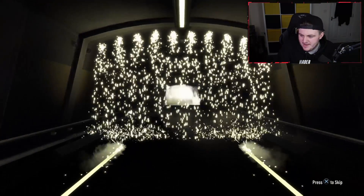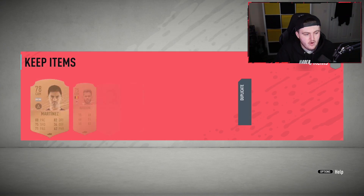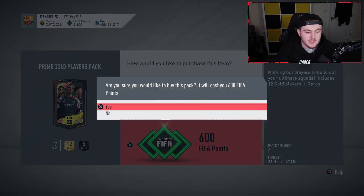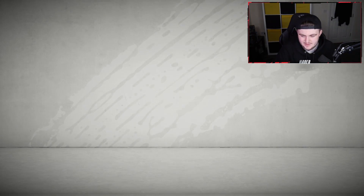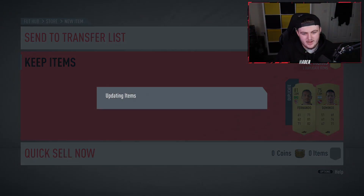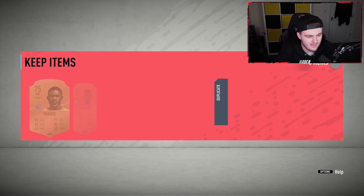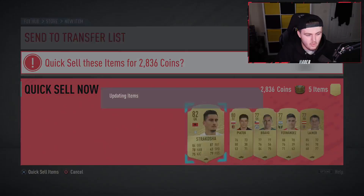EA just tweeted out that there's connectivity issues on the Ultimate Team servers — what is new? We've got like four of these prime golds left to open, and then a few premium golds left to open. If we don't get absolutely anything, then I'll open up some packs at seven — the 100ks — and see if we can get anything good. I'm actually going to do 24K FIFA points and not get a single 86+. That is going to be hilarious.